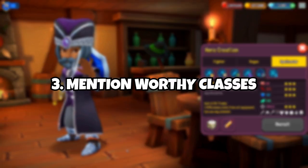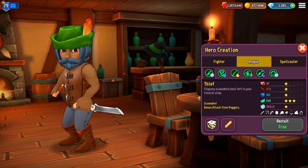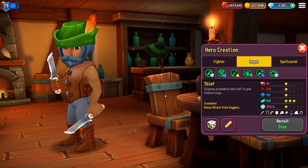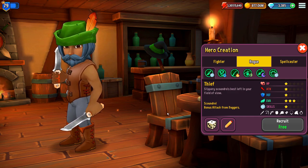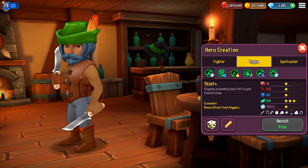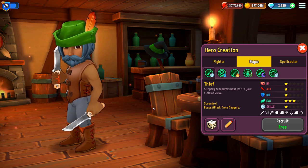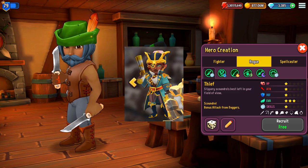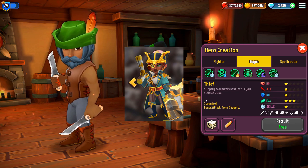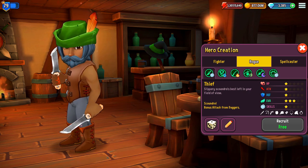Tip number three: specific classes. I would suggest everyone get three thieves overall. You don't need to go — and you shouldn't go — three thieves from the very beginning. But for endgame, you want three thieves and give them a titan soul each. Because then they get the ability to steal additional items with Polonia. This is known as the Polonia team. You send Polonia together with three titan-souled thieves and they bring back a ton of items that you can sell in your shop.